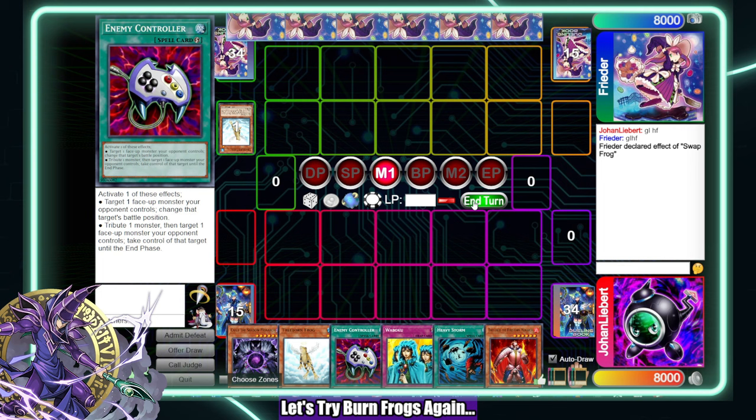I think I'm just going to pass. I could set Treeborn to E-Con, but I don't want to waste the E-Con on a Caius just to take it. We're definitely going to take 1000 damage this turn, and then they have to commit a card to the field — which is not the worst. They put out a Dupe Frog.